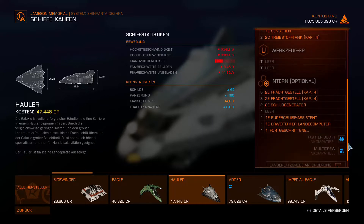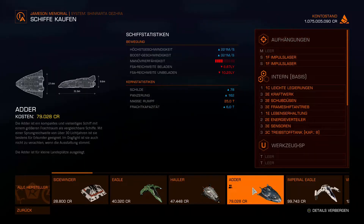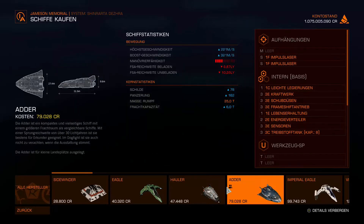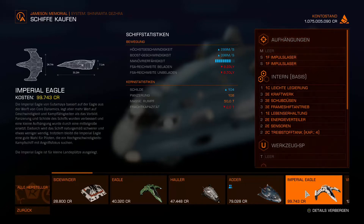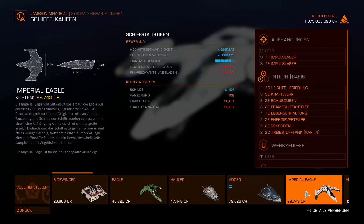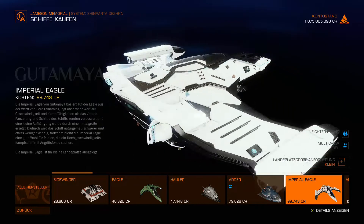Die Hauler ist mir während des Spiels nie so richtig ans Herz gewachsen – ich bin mir nicht mal sicher, ob ich die jemals besessen habe. Eine gute Maschine wäre die Edder, die kennt ihr ja inzwischen schon – die wird auch vom hiesigen Apex-Shuttle-Dienst eingesetzt. Sie hat eine ordentliche Sprungweite, die Manövrierfähigkeit geht so. Ich persönlich würde mir gerne mal die Imperial Igel kaufen – das kleinste Schiff aus der Schmiede von Utamaya, wo auch die anderen tollen Schiffe herkommen.